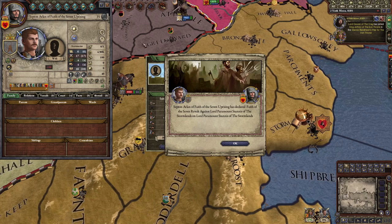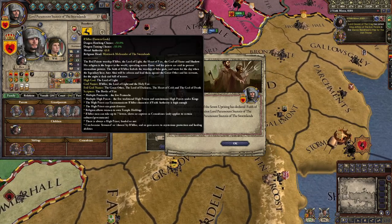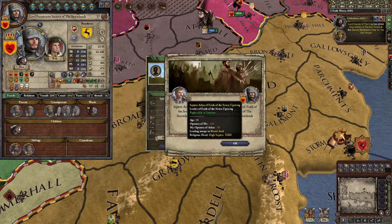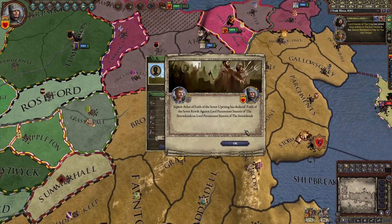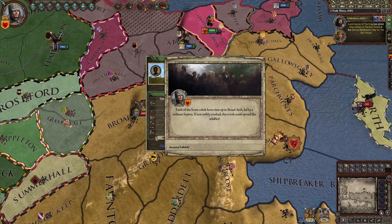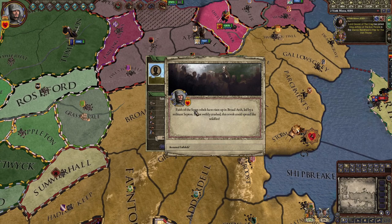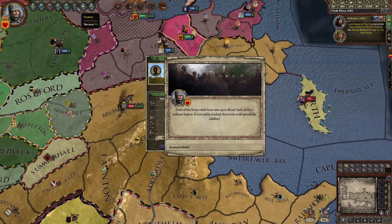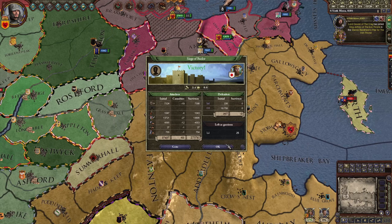A priest declared a revolt against me because I'm not of his religion. My character follows the fiery heart — the Lord of Light — while this guy follows the Faith of the Seven. Sure, rebel against me — I'll just come destroy you. The Faith of the Seven rebels have risen in the Broad Arch, led by a militant septon. A lot of my lords follow the other religion — this is part of the lore — and that's why they don't like me and are in a faction to remove me. That's fine, I'll destroy them later.